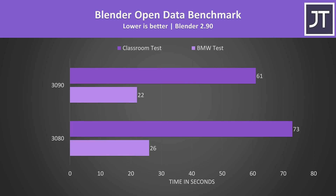Blender was tested with the open data benchmark using the BMW and classroom tests, and again there's a similar improvement with the 3090, which was completing these rendering tasks around 19% faster than the 3080.